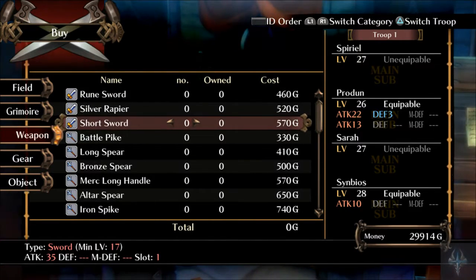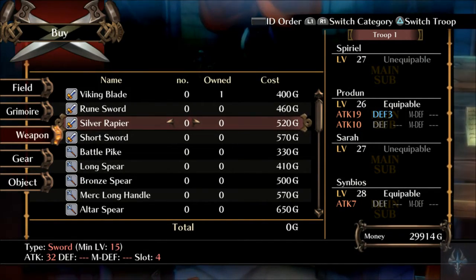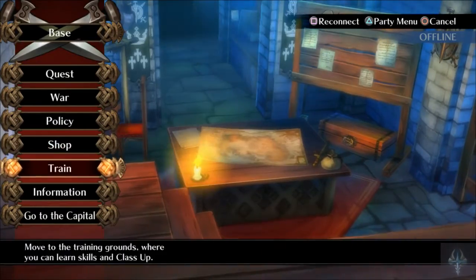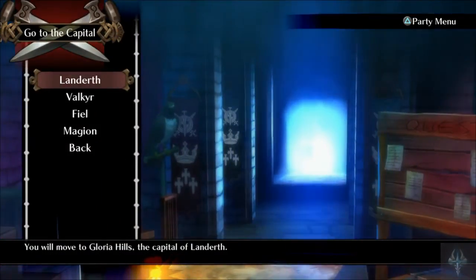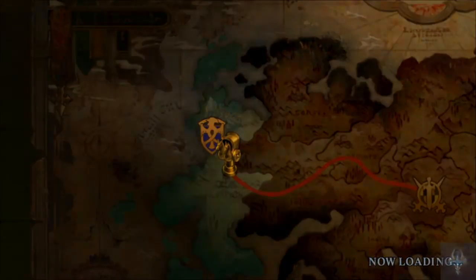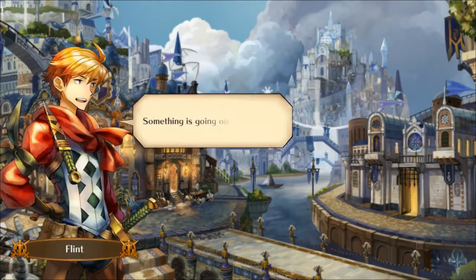What we'd want to do is increase the number of slots and see if we could improve them. So I'm going to go to a capital. This is going to be more of a fact-finding mission. Alright, something's going on in the plaza — let's check it out.